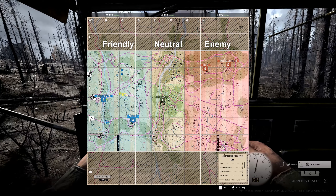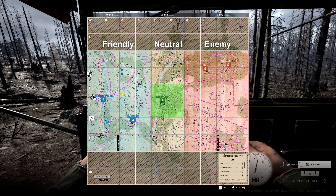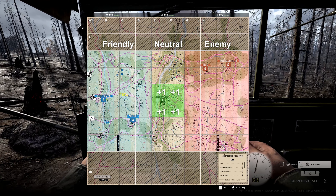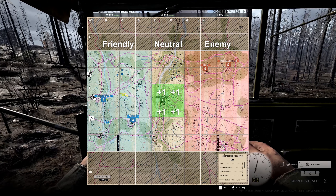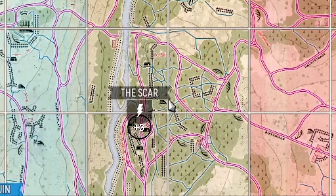In Warfare, the cap zone where players can influence who controls the sector is made up of the four squares around the strong point. Each player in these four squares counts as one towards the balance of control. To capture the strong point, you just need to have more troops in that area than the enemy. Having more soldiers in the cap zone won't make you capture it any faster — you simply just have to have a numerical advantage. However, a key thing to remember is that each player in the strong point itself, the black circle, will count as three towards the cap strength for your team. So get your butts in that black circle if you're attacking or defending a strong point, as you will literally be three times more effective there.